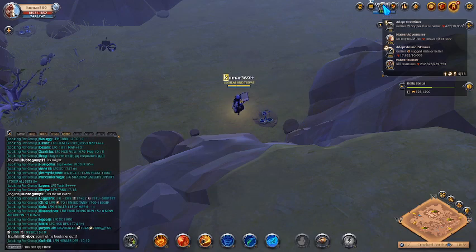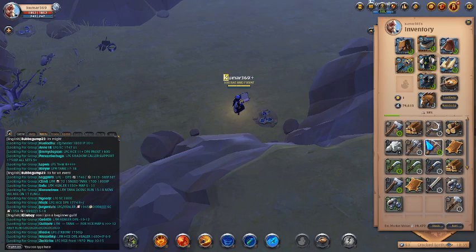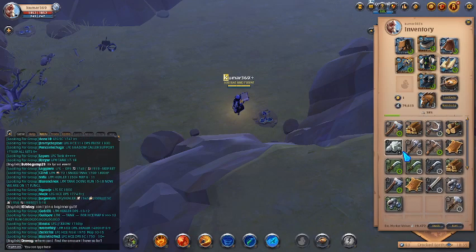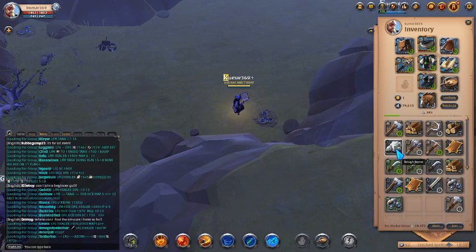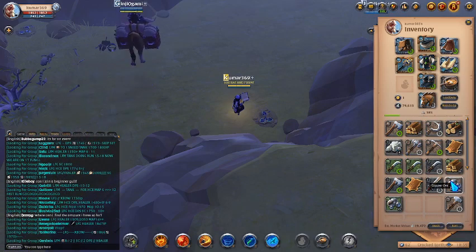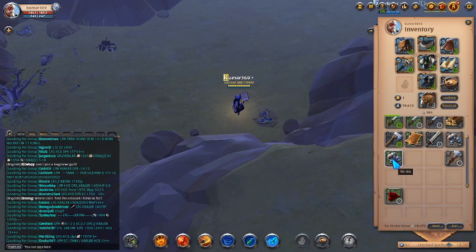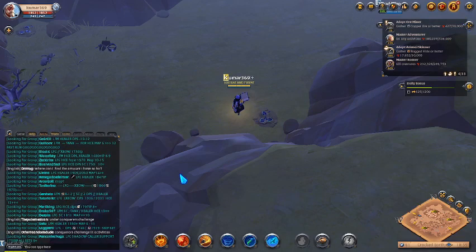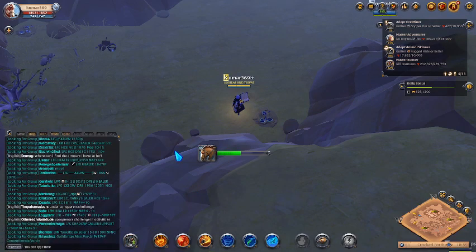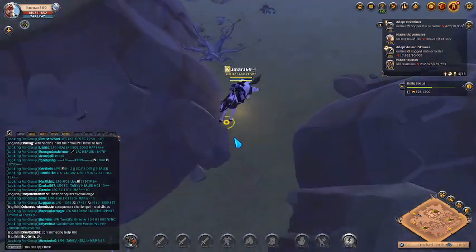Let's check our inventory. We have copper ore and tin ore — 27 tin ore and 84 copper ore. I suppose we have enough of those materials as well. Let's mount on our horse and go back to Forest Cross.